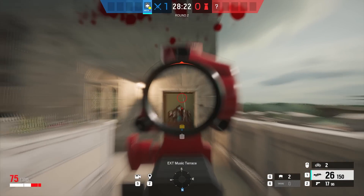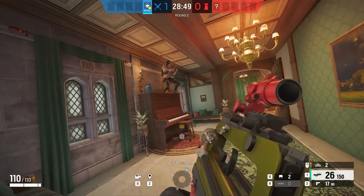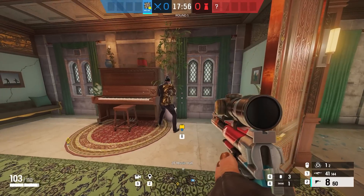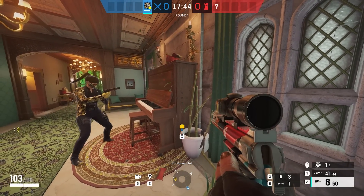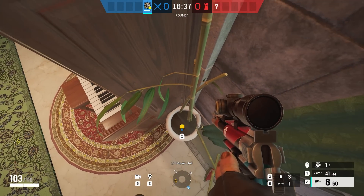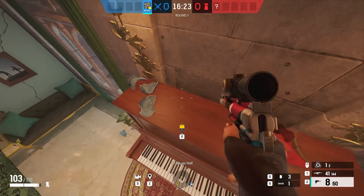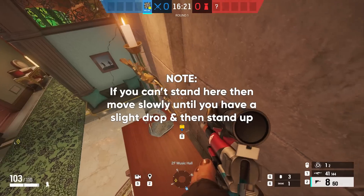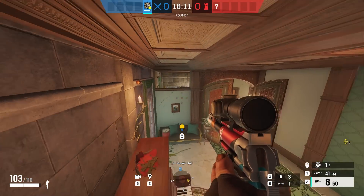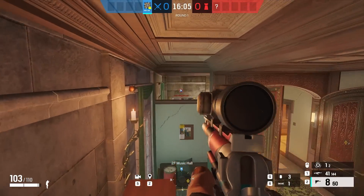Moving back over to Emerald Plains, we have a piano parkour to either deny entry from Terrace or scare attackers that have made their way into the music hall. First, shoot out the northwest corner of the white bamboo planter so you can elevate your character on top of it. Second, shoot out the random items from the top of the piano. Once you're on top of the white bamboo planter, run at a southeast angle to get on top of the piano keys and then it's a simple vault up. You'll then be able to look over the edge and watch the door to see attackers' feet before they can see you.